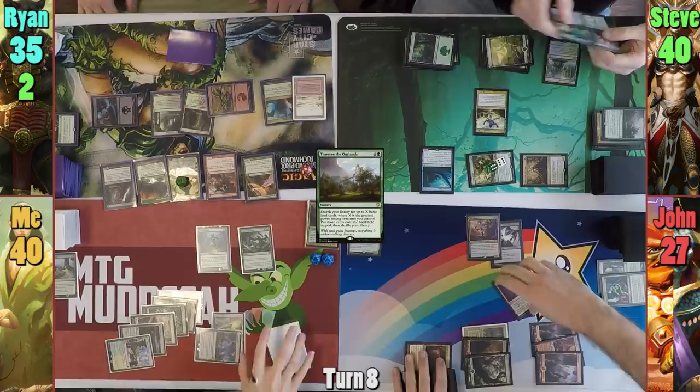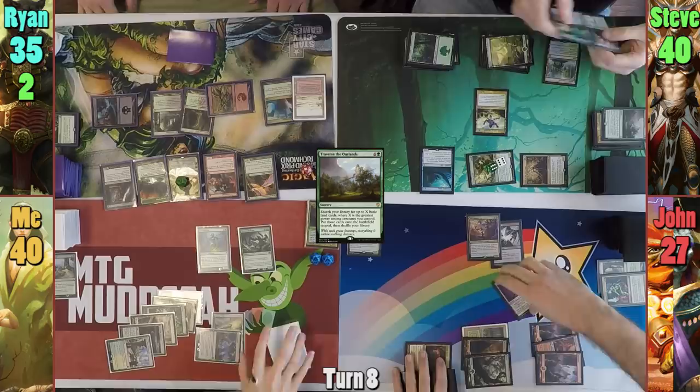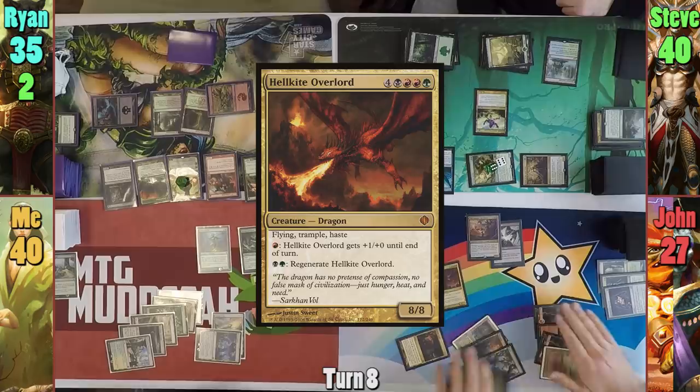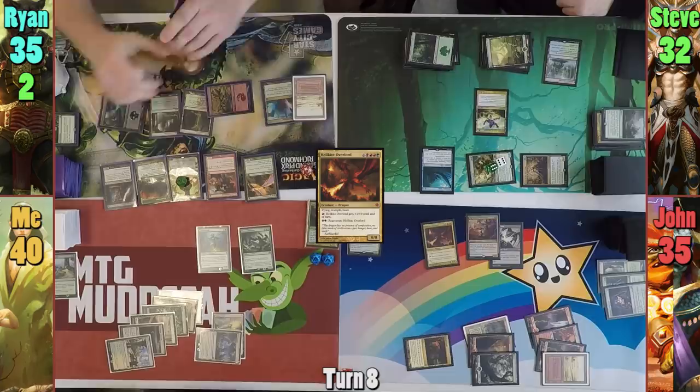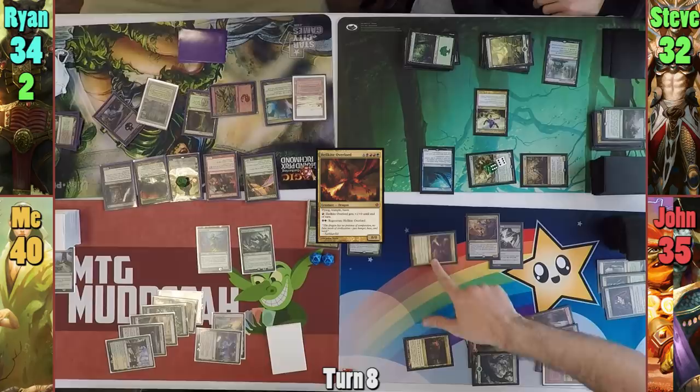Jon plays a Badlands as his land for turn and casts Hellkite Overlord. Before it resolves, Jon rolls for the Vial Smasher trigger and hits Steve for eight, while Jon also gains eight from the Vampiric Link on Vial Smasher. Rhyne sacrifices his Verdant Catacombs to go find a land. Jon then swings the Hellkite at Lord Windgrace, who takes the hit and dies, and passes to me.